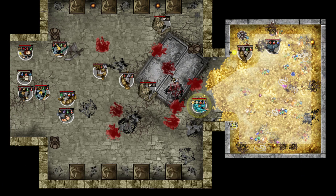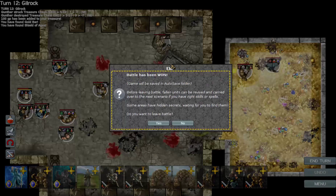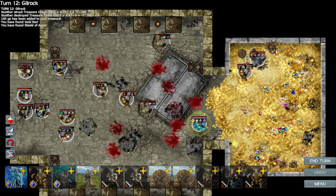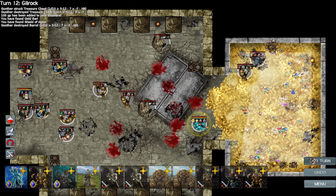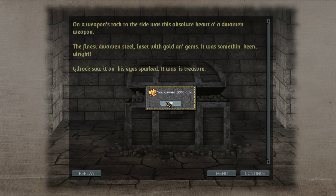So we've got a gold bar and the seal of ages, which is nice. Got some decent magical equipment, and stuff I've never seen before, which is very nice. Also, the developers have told me I can talk to you about something that they have been developing. On a weapon's rack to the side was this absolute beaut of a dwarven weapon — the finest dwarven steel, inset with gold and gems. Gilrock saw it and his eyes sparked. It was his treasure.